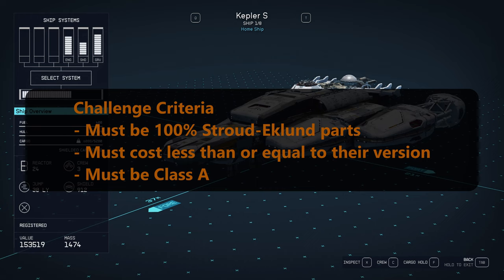This must cost less than or equal to their version. Their version shows up in my system with my perks and everything at $153,519, so that is a hard price cap. I must be below that.